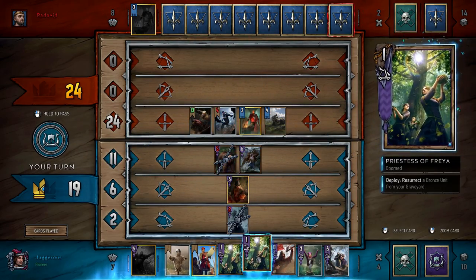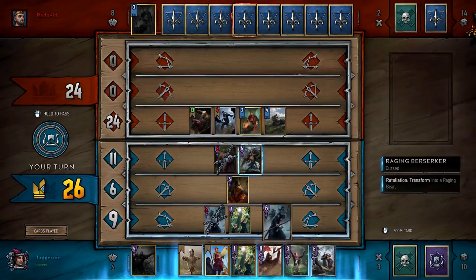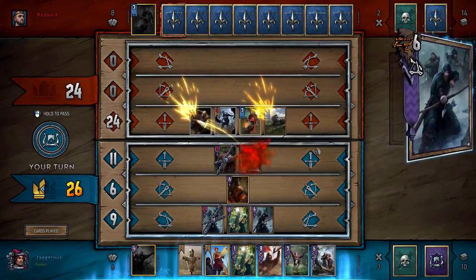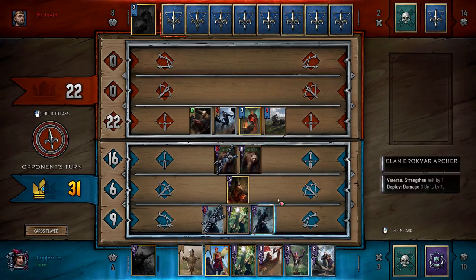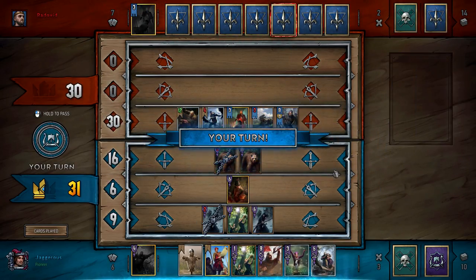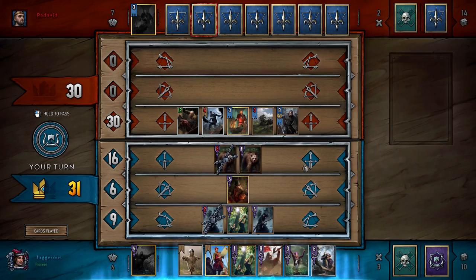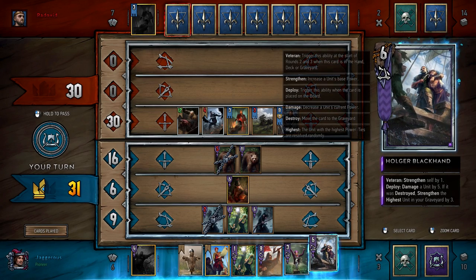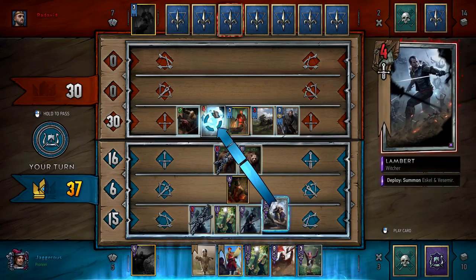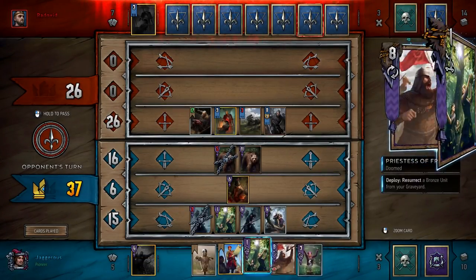What we can do is either decoy the Archer or just resurrect an Archer. By resurrecting an Archer, we can then turn this guy into a bear and shoot him up a little bit as well. We got some points, but really we're just draining his cards here. We want to hold on to our resurrects for later games. I could decoy this one, shoot this, and then maybe play our Walker on the front row — but it really depends on how we want to do this.